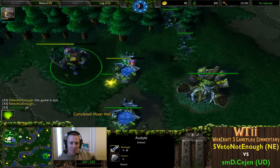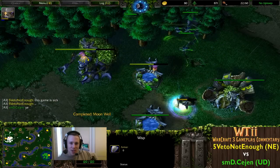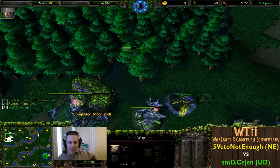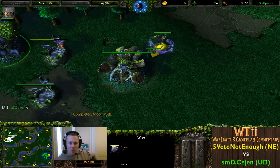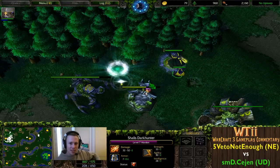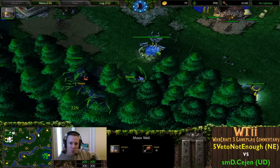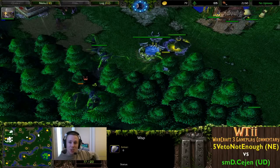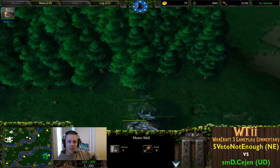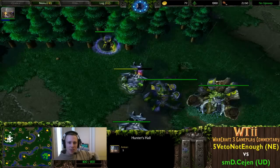You have to in a game that is as close as this. Gargoyles now looking to do some harass. Tree of Life survived to the end - he managed to keep the gold mine going despite everything that's happened this game. It does look like Cejen is in the same position. Warden is now coming back. Moon Wells are really coming through for this Warden - this is it. When you get a really powerful hero like the Warden, Night Elf can actually carry the game with just Moon Wells alone.